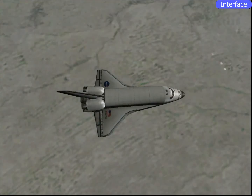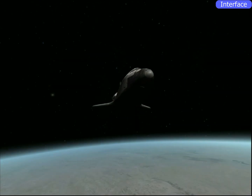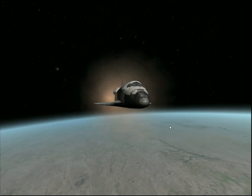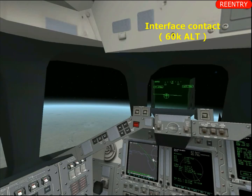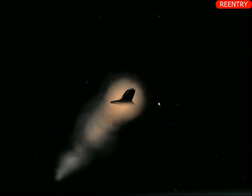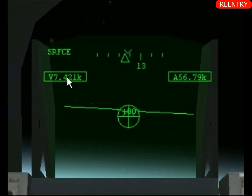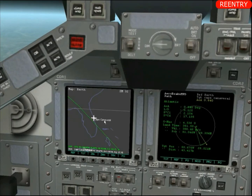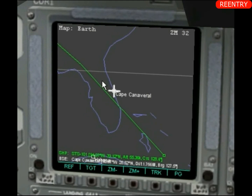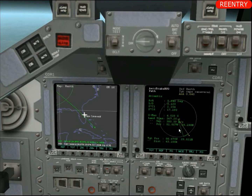Há uma coisa interessante sobre o plasma: originalmente o projeto do ônibus espacial ia ter o nariz pontudo — é o ideal para qualquer aerodinâmica. Só que quando foram fazer os testes, o nariz pontudo não direcionava o plasma para as laterais, então o plasma pegava nas asas e arrancava as asas — nos testes de túnel de vento. Então fizeram o nariz redondo: sendo ele redondo, ele redireciona o plasma para longe das asas. Por isso que o nariz da nave é redondo.